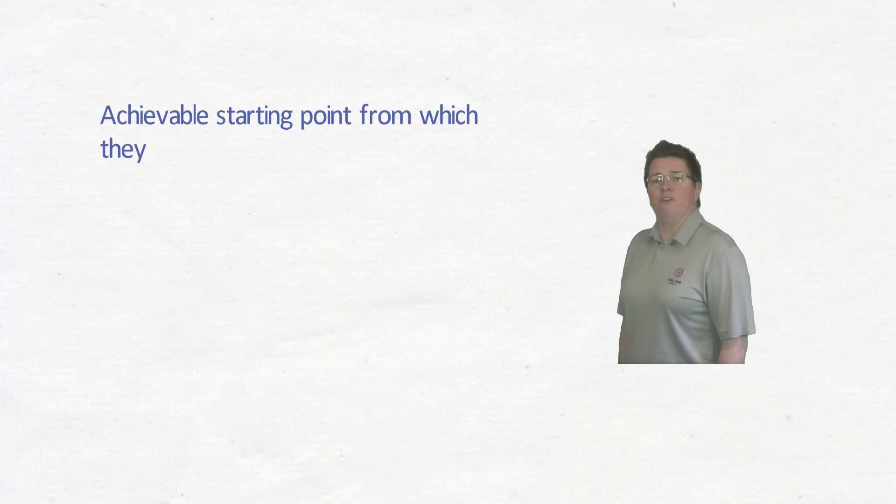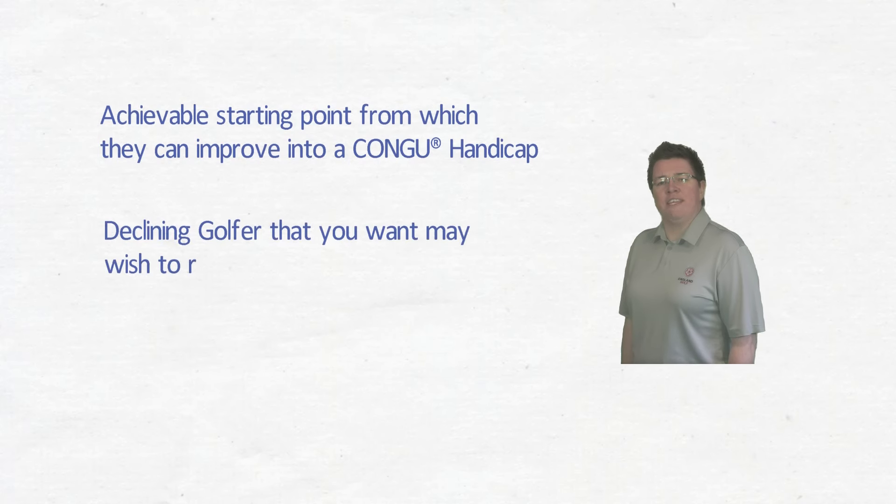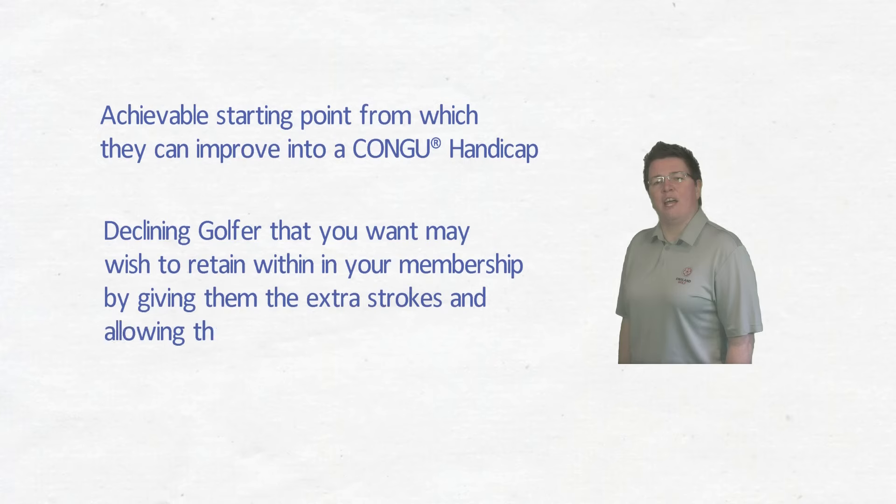This is optional and is a tool to allow you to encourage new members into golf and to give them an achievable starting point from which they can improve into a Kongu handicap. This also allows you to help the declining golfer that you may wish to retain within your membership by giving them the extra strokes and allowing them to compete amongst their peers.